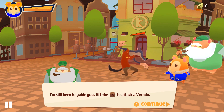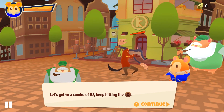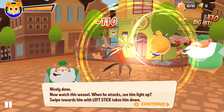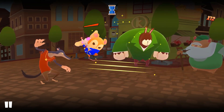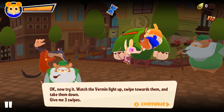I'm still here to guide you — hit the X button to attack a vermin. Let's get to a combo of ten, keep hitting X. He's not exactly fighting back. Now watch this weasel when he attacks — see him light up, swipe towards him with the left stick, takes him down. So it's a counter. Now try it — swipe towards them and take them down. This is totally a mobile game because they mean swipes as in you literally swipe towards them on the screen on the phone.